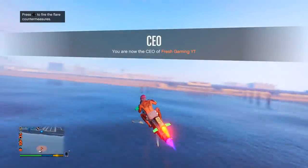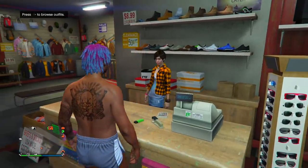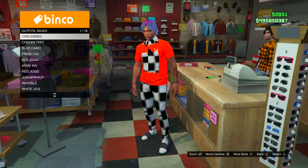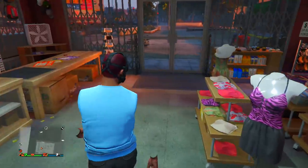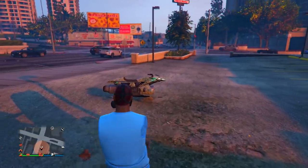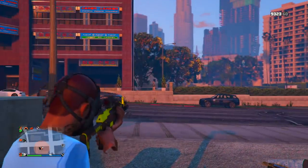Now get on a vehicle and head to a clothing store. At the clothing store, go to the front desk, click right d-pad, go to where it says outfit saved, and equip the outfit with the invisible arms. Now you'll have your invisible arms permanently stuck — you can pull out a gun, get in a car, anything you want, and you'll keep the invisible arms.